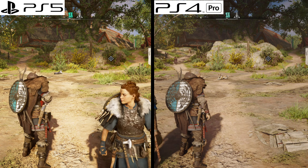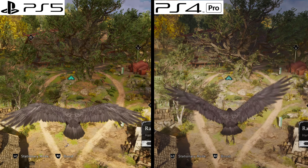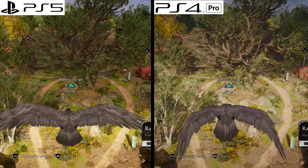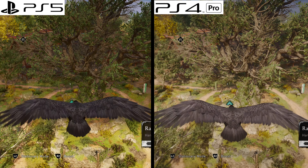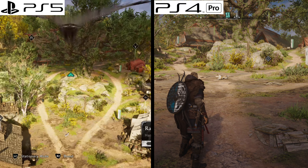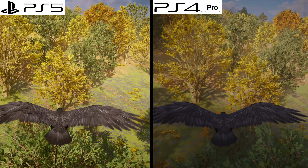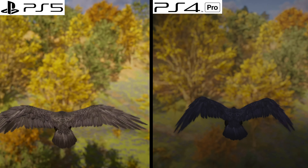Another thing to point out, which I haven't heard a lot of people mention, is how quickly it takes to go back and forth between Eagle Vision — the thing when you want to scout ahead and see what's in front of you. The difference isn't apparent when the Eagle is close to the main character, but go any further and you'll notice it takes a bit longer to load back to the starting point on the PS4 Pro. That isn't the case with the PlayStation 5. Gotta love that SSD.